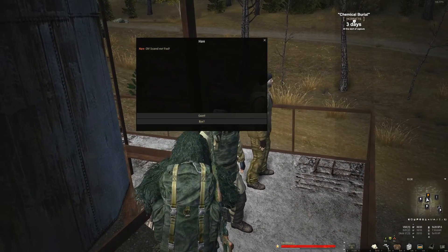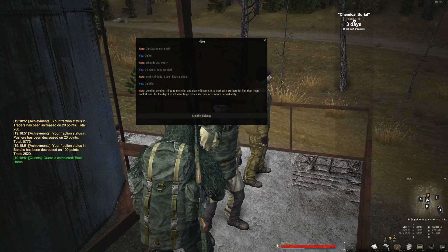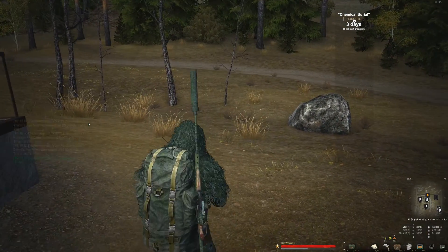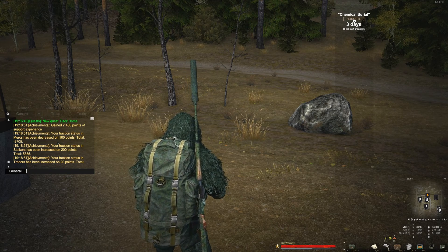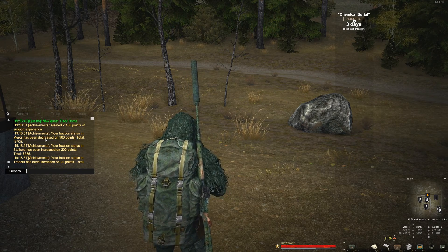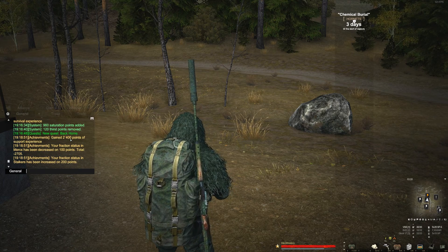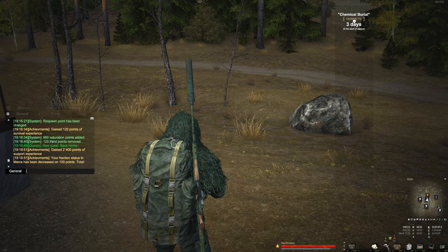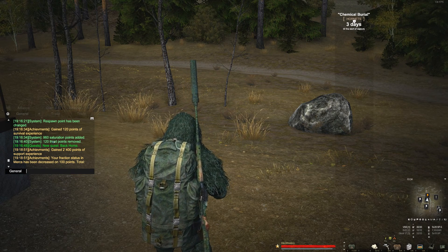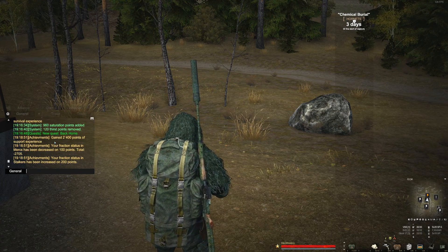Go home - Yuri's worried. Quickly. Not doing my mercenary status any good. 2,400 points - did I get any money? No money. Just reputation off of that one.